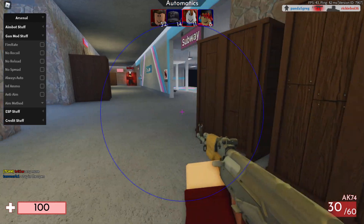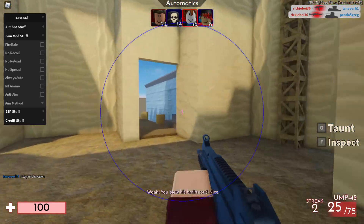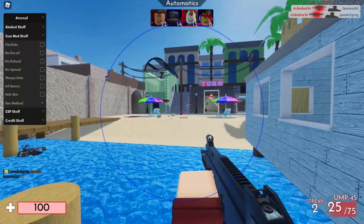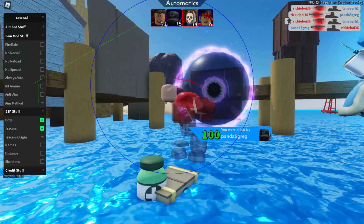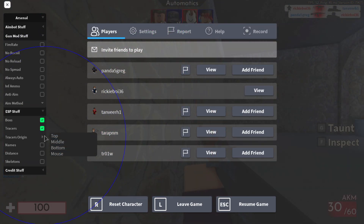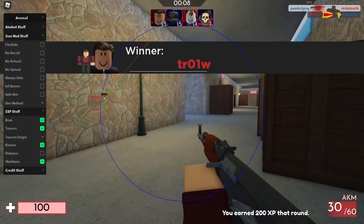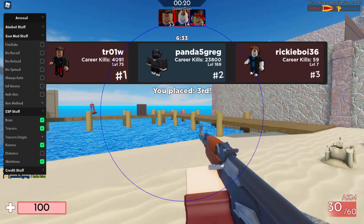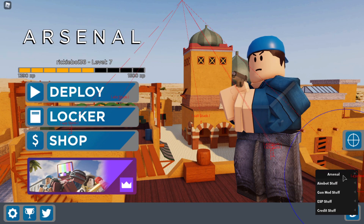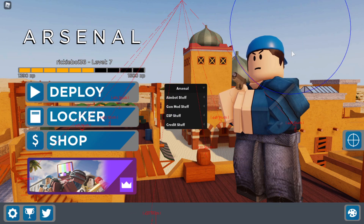You can show FOV, which puts a little circle around you, and increase it to your preference. Then for the live demo: you can just shoot randomly and it automatically kills them because of the silent aim and wall bang. For ESP, let me go into the ESP settings — put boxes on, traces, names above heads, and skeleton around the body to show the player's skeleton. That's pretty much it.